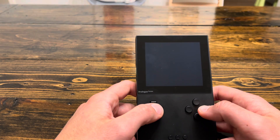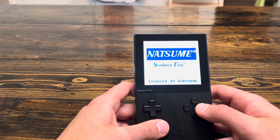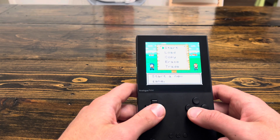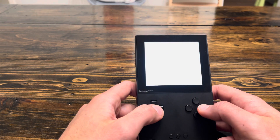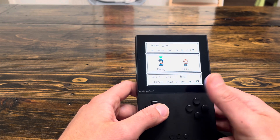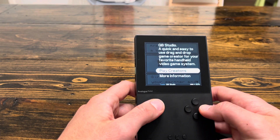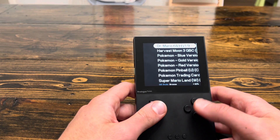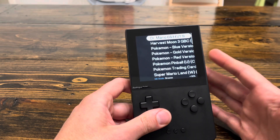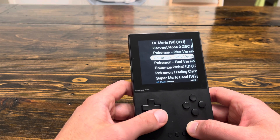There's another one — Harvest Moon. I believe if Harvest Moon is anything like the Pokemon games, there will be an issue with the real-time clock. I'm not too sure if it asks you to put in a clock for this one, but it works just fine. Pokemon Gold, Silver, and Crystal have that issue where you always have to put the clock in when you go back in, and that's going to affect items like berries — I think that's really the biggest thing it affects.